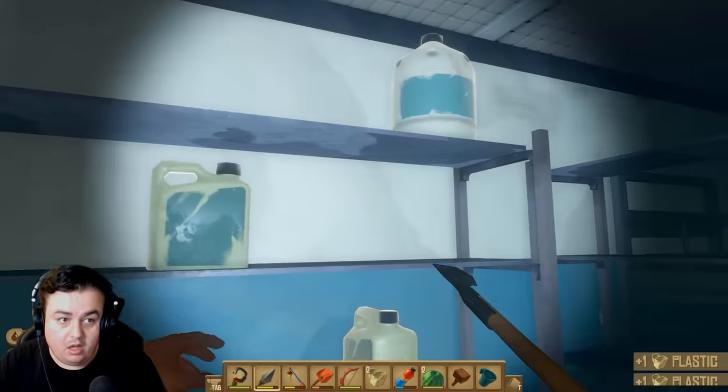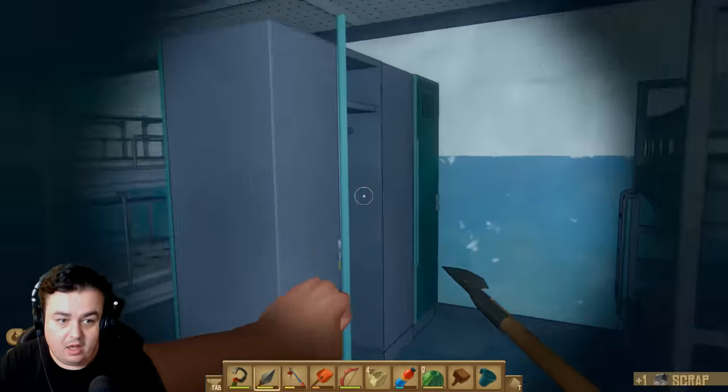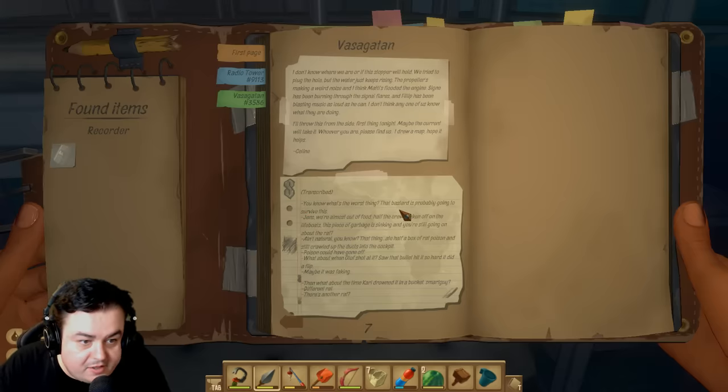I found a cooler with cooked potatoes and mackerel in it. And something that is ignoring the mutated rat. Requires one bolt cutter. Yes, but we killed it. It wasn't that difficult. 'Gens, we're almost out of food. Half the crew have taken off on the lifeboats. This place is sinking.'